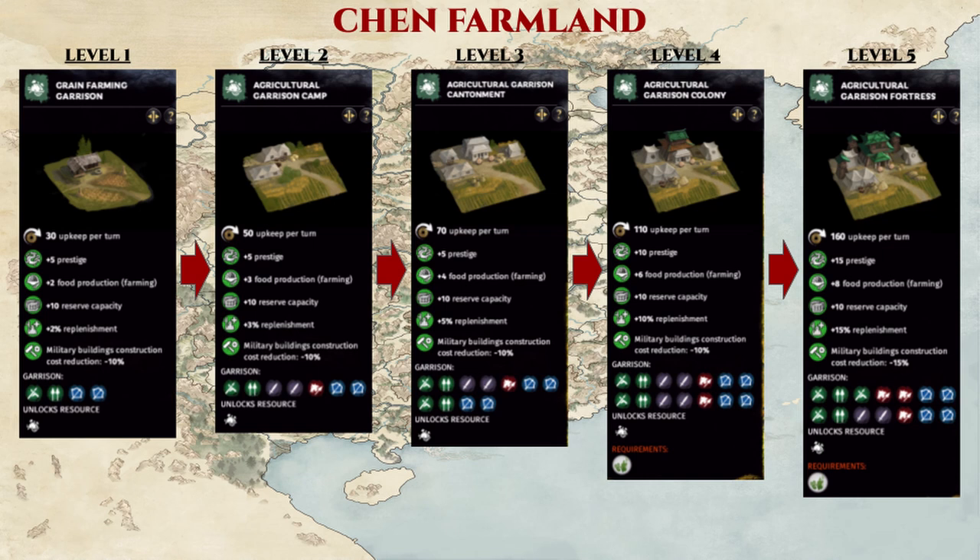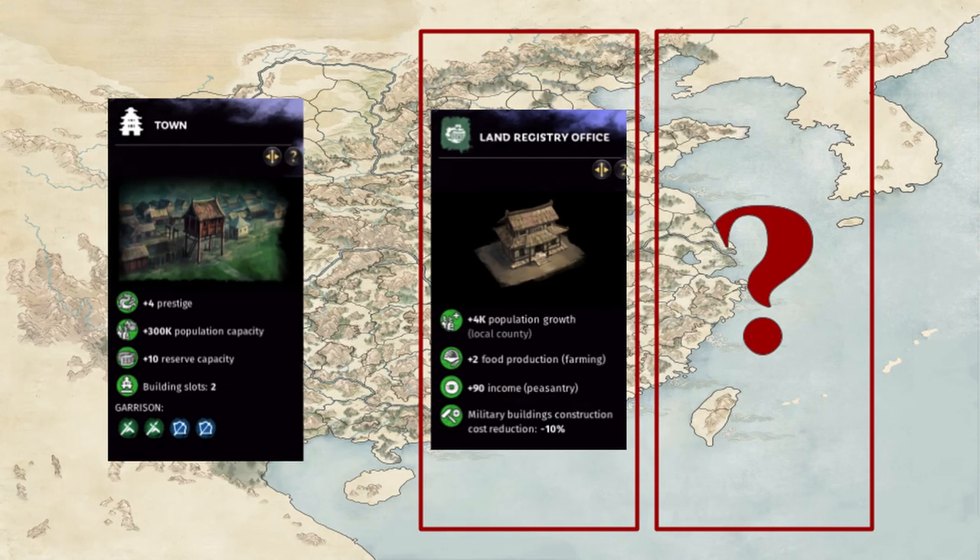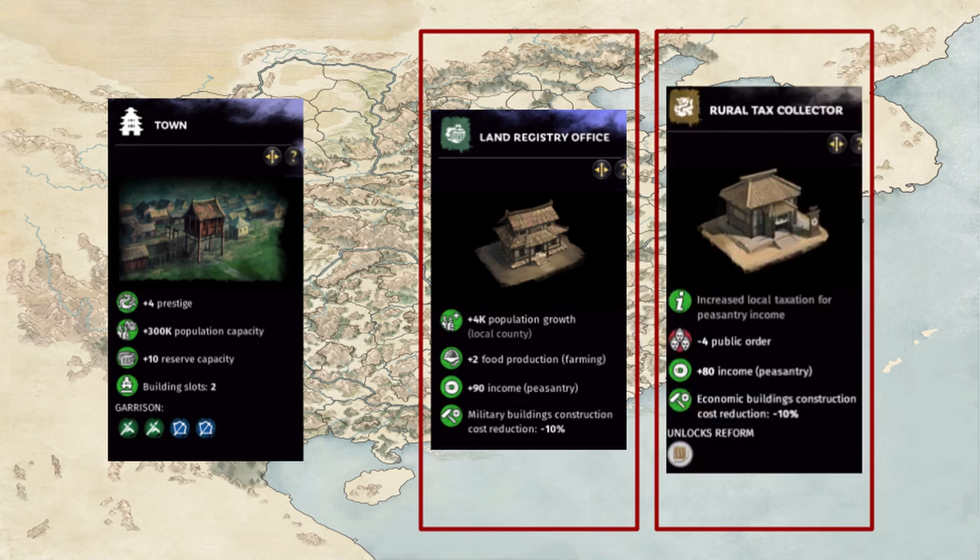From an economic perspective, which is the main focus of these guides, Chen is best utilized as a peasantry-focused commandery. So let's start by talking about build path. The town of Chen starts at level 2 with a level 2 land development building in the land registry office and a blank building slot on turn 1. The first order of business is determining what to build here, and without even an ounce of doubt, the best option is a tax collection building.